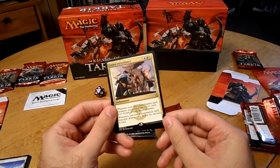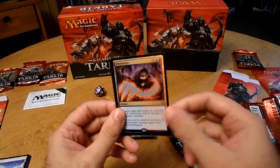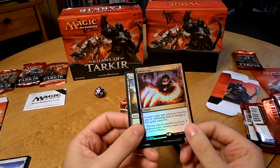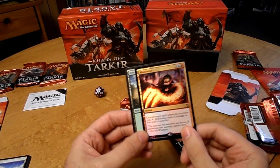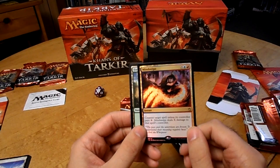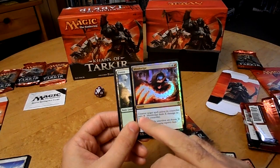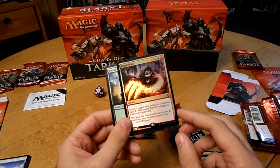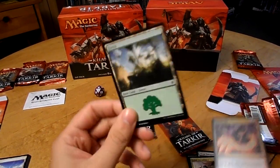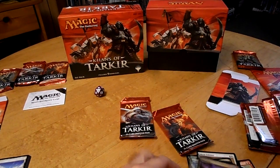Jeskai Ascendancy — requires blue, red, and white. And I never actually realized that Magic did this, but it looks like a holographic card. It is a rare — I think that's what the R at the bottom stands for. Mind Sweep: instant, counter target spell unless its controller pays X, and Mind Sweep deals X damage to that spell's controller. And a Forest, just a green land. It looks like each pack seems to have one land at the end. That's kind of cool — holographic card.